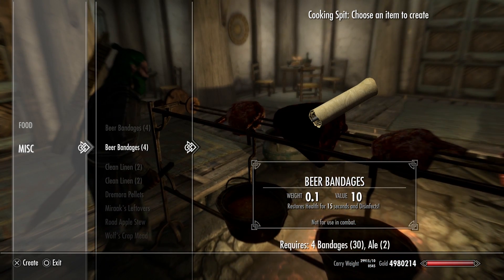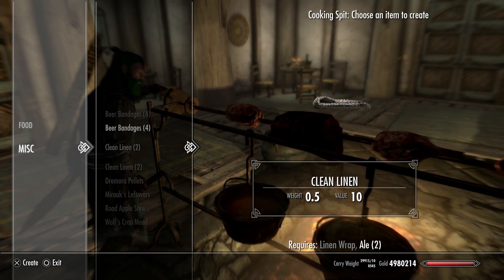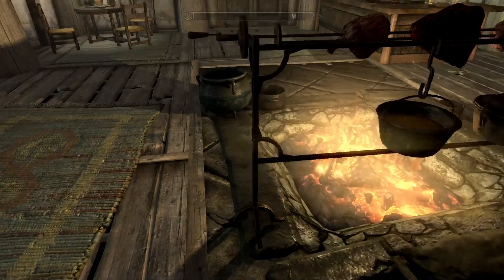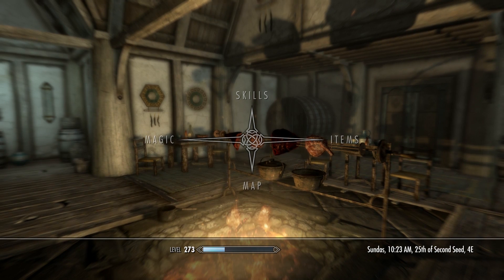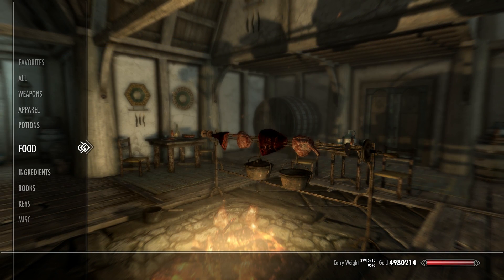It actually makes linen valuable to have — because what else do you use linen for in Skyrim? You don't. What do you use tundra cotton in Skyrim for? Nothing. This just adds a whole new level where now these items take on a different meaning — I previously didn't ever care to use them, but now they give me a good use.